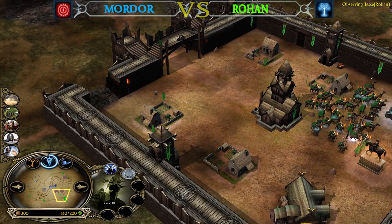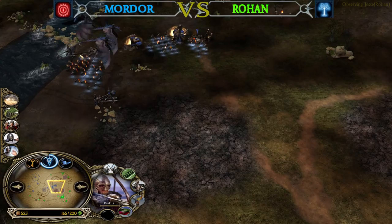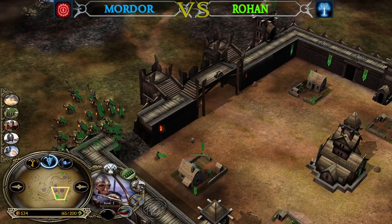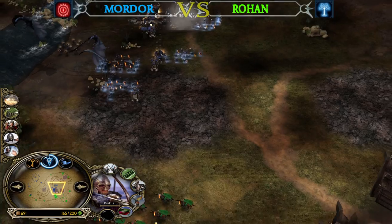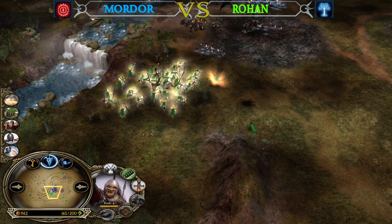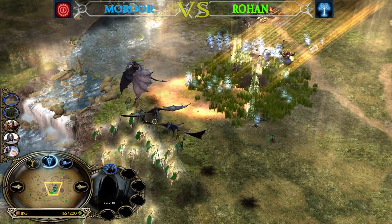The Rohirrim Archers are very vulnerable — they are glass cannon units, all about dishing out damage but can't handle damage in return. Especially Catapults are a threat to them, and remember Rohirrim Archers are very vulnerable against fire. If the Catapults land a great shot on them, they will be wiped out. Aragorn is now on the field — full commitment. The Nazguls need to do something, but the Witch King has to stay with the army.